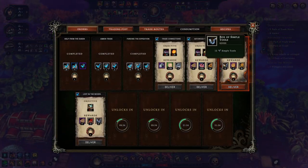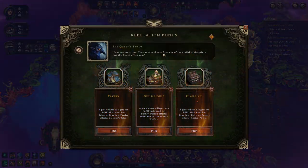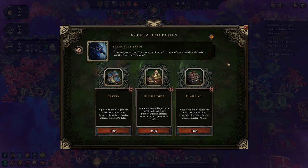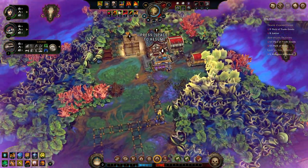We do have the ability to trade in this mission, giving us 12 simple tools as well as a reputation for a tavern, guildhouse, or clan hall. Monastery is the one that's on the board. Only the beavers benefit from luxury, brawling only the lizards — we've got to take the tavern there.